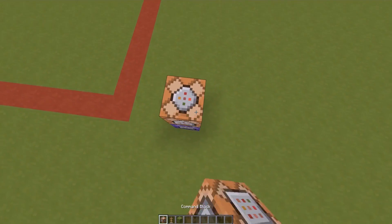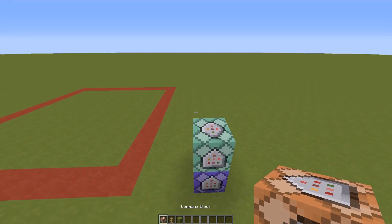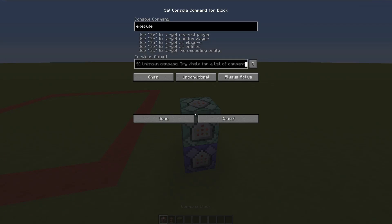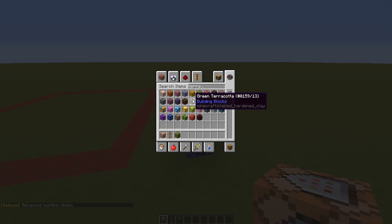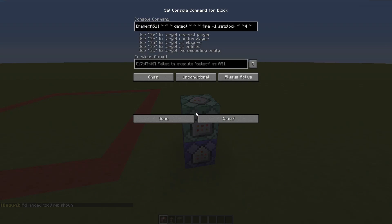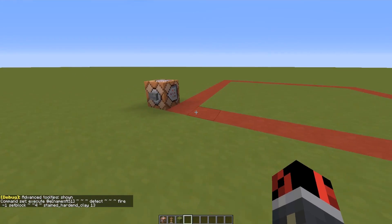Now I'll place another command block, set it to Chain and Always Active. I'll use '/execute @e[name=as1]' — because those armor stands were named 'as1' — then detect if there is fire at the relative position, and if so, '/setblock' four blocks above them. I'll set green terracotta, which is stained hardened clay with data value 13.